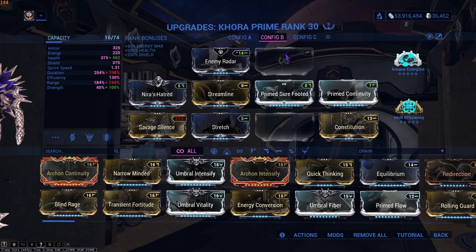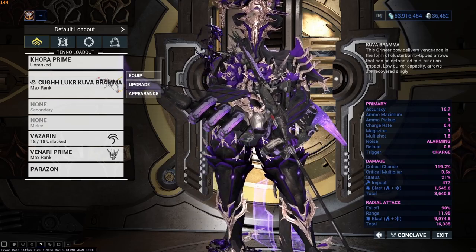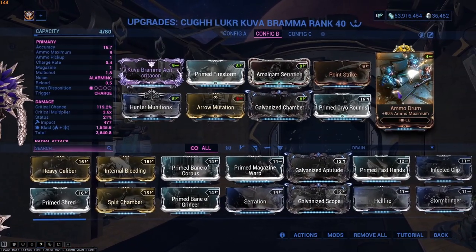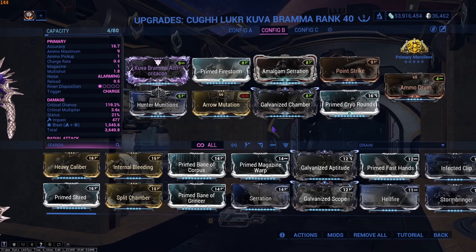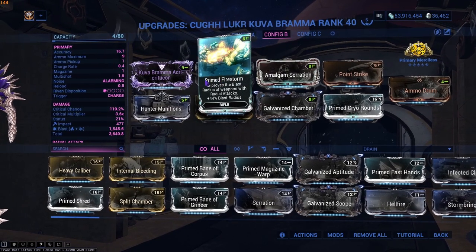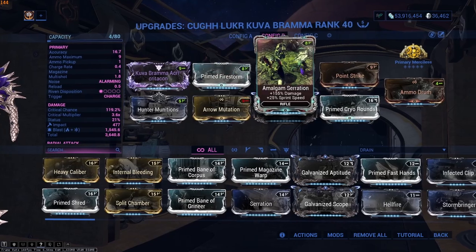To stop us running out of ammo, we have to use a slightly different Brahma build. We're running Arrow Mutation and Ammo Drum. If you have Primed Arrow Mutation, obviously throw that on there. The rest of the build doesn't really matter. I'm using Amalgam Serration for Sprint Speed and Firestorm for AoE range — and that's about it. Just those two plus Firestorm and Serration.